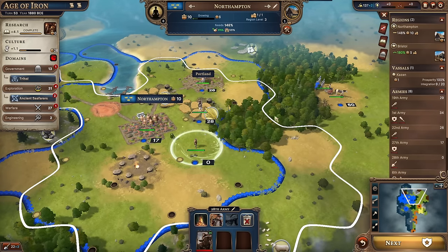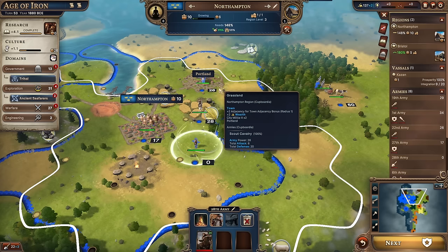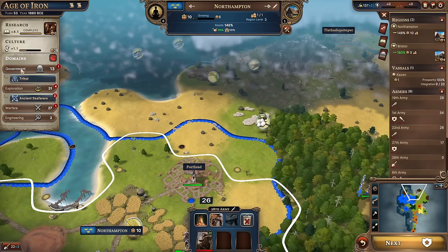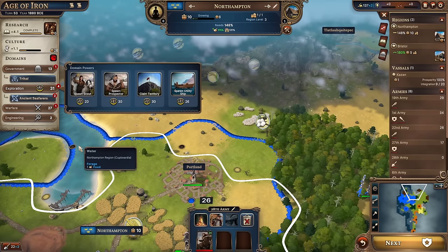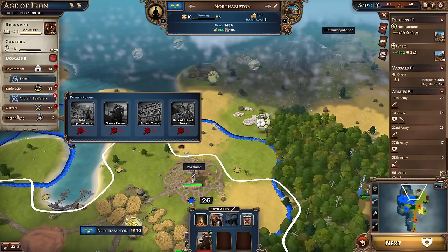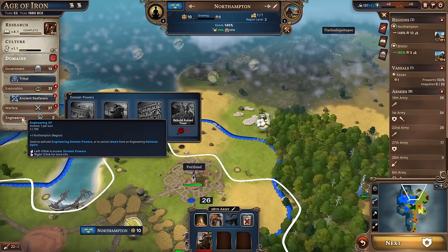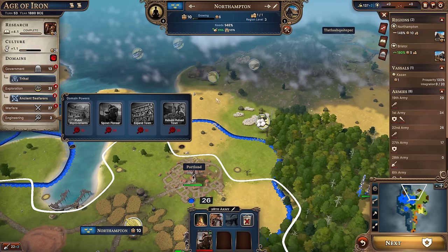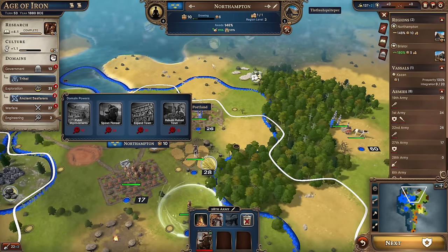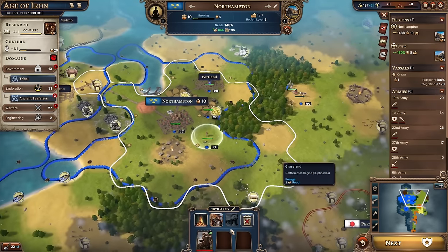We're generating some engineering points now - that's a whole new domain type. The pioneer can set up outposts, and eventually you can change the outpost into a proper town or city. Where do we want to build one? I'd like to found a city just here - it's next to all that fish, so loads of food sorted for a long time. We could build a city next to those two resource things and put some hunting camps down. It would also connect Kazan up to the rest of our realm.